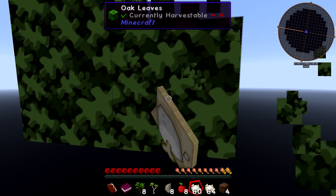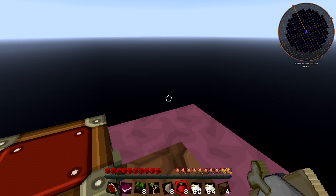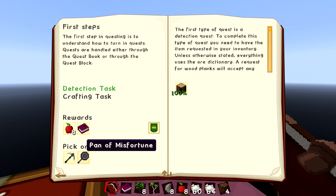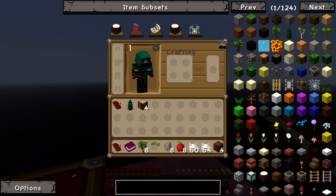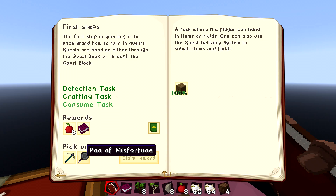So many trees — I wish the mod that immediately gets rid of all trees was in this, but that might be a problem once you make the crook. We get the guide, which I already have from that chest. The quest reward options are a pan of misfortune or a pick of tears — I want the pick. I need to convert wood into planks first, and then manually submit.